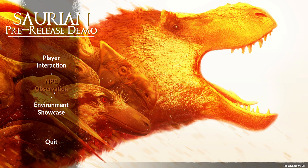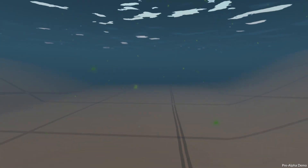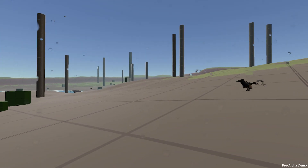Let's return to the main menu and check out the other options. We have NPC observation and environment showcase, so this is where we get to see the world. Let's go do NPC observation. It seems like we're in a test world right now. You can go inside the water — that's kind of cool. I like the water, and if you exit out of it you get the whole water effect.